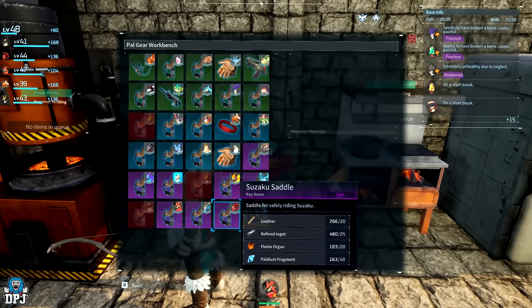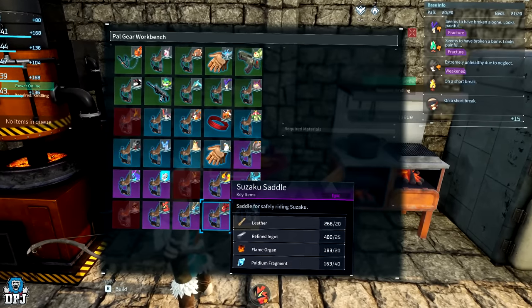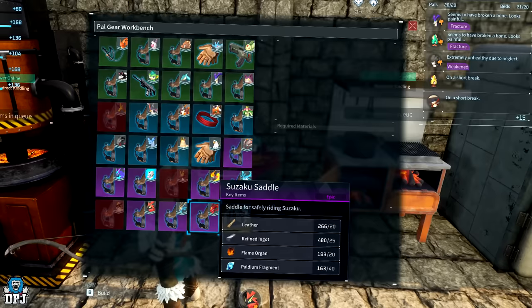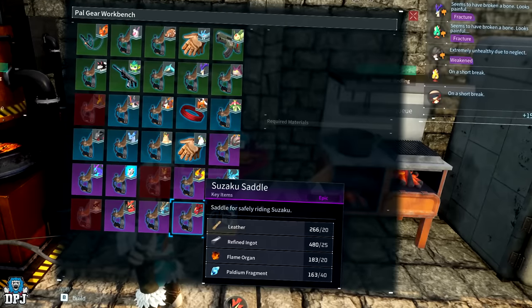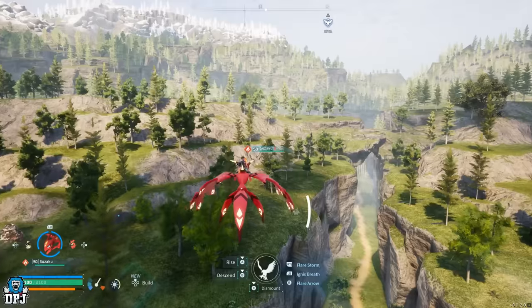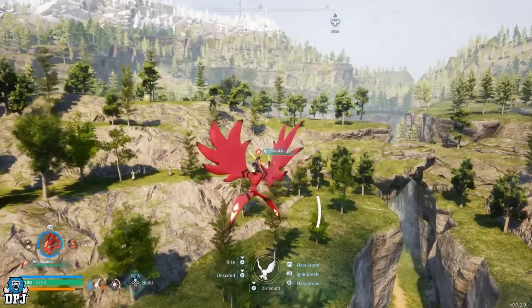If you do catch this dude, his saddle becomes available at level 40 and requires 20 leather, 25 refined ingots, 20 flame organs, and 40 palladium fragments. So the saddle alone will take a small grind to craft. But for me, it's 100% worth it as this dude really is something great — so yes, if you can, come and get this thing.